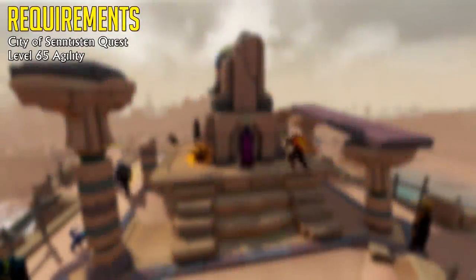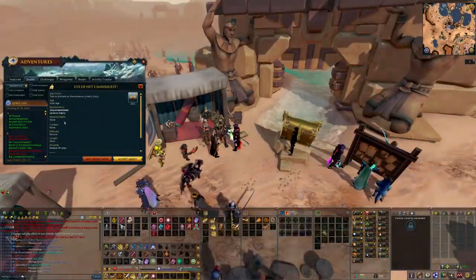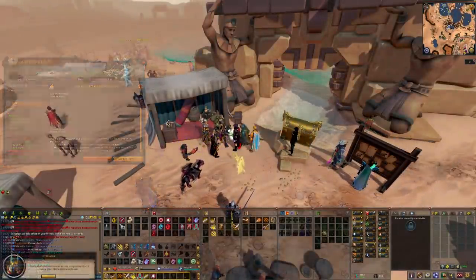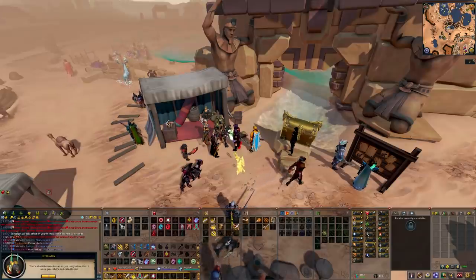Let's kick it off with the mini quest known as Eye of Het 1. Start by talking to Iktarin at Het's Oasis nearby the Alcarid Lodestone. After accepting the quest, talk to him again and then you're going to have to do something.